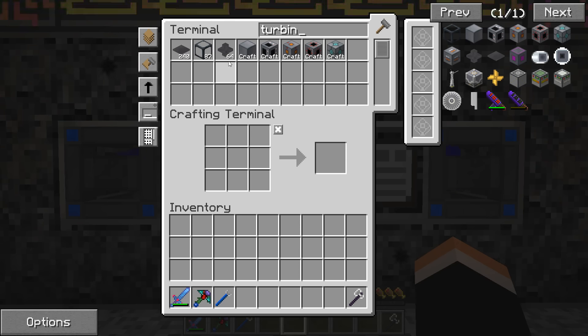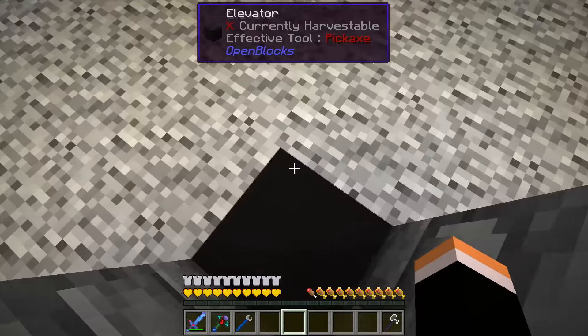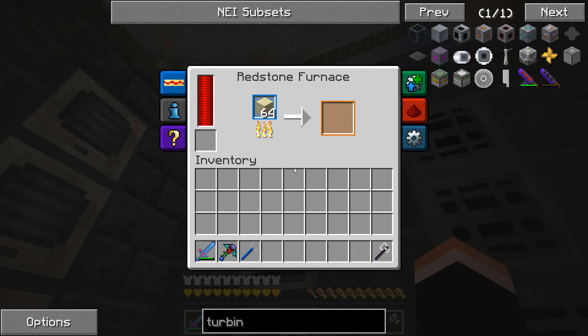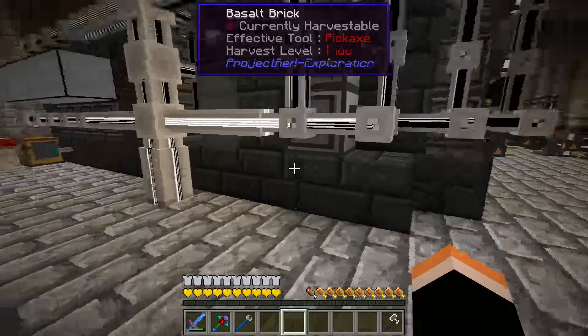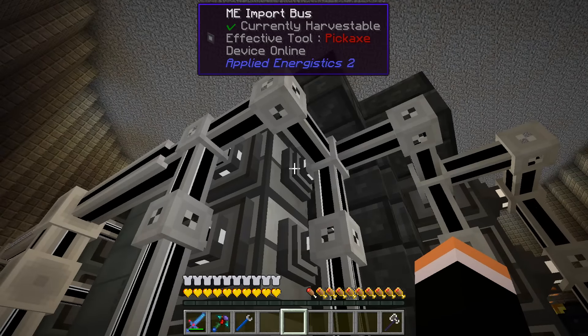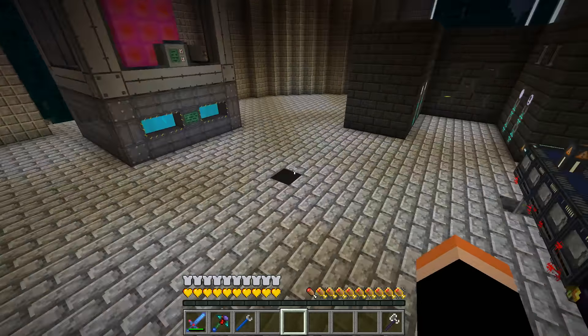Now we can go back to the turbine casings, but first let's take a look at what's holding up the glass. It looks like it's cooking the glass up — maybe the export wasn't set correctly. Let's troubleshoot. It looks like it's being worked on up here. The glass is making its way out somewhere — I'm getting a little frame loss with all the entities flying around. There's an import bus back into the ME system; it looks correctly set.